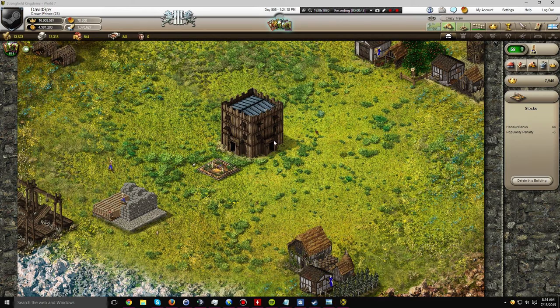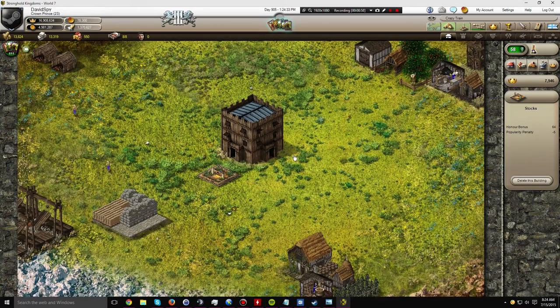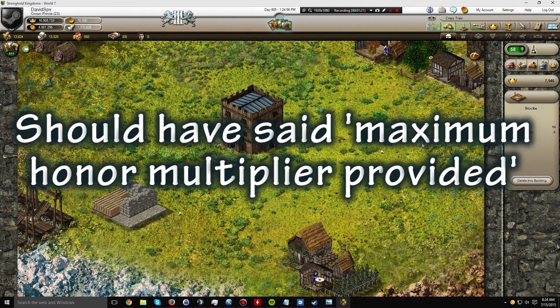I took a look at how I could make the setup a bit more efficient. If you're going to be building the stocks, you want it as close to the keep as possible for the maximum honor bonus. Right now this world is in age 3 — it's World 7 — and that's the reason I'm getting a 64 honor bonus. If you look here in the right-hand panel, I'm getting an honor bonus of 64. This is the furthest away you can get from the keep and still have the same amount of honor bonus provided.